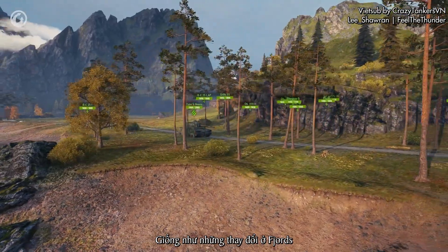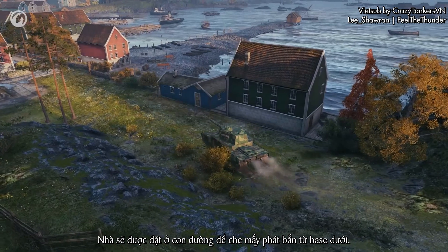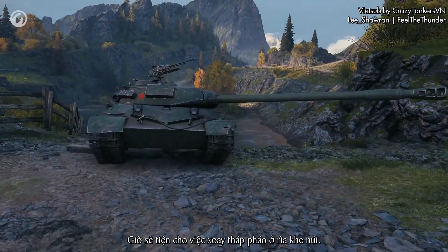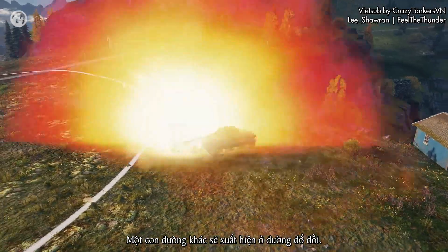Similar changes were made to Fjords to make battles for players at the northern base more successful. Houses were put in to cover the road from enemy fire from the lower base. It's now more convenient to play the turret at the edge of the ravine, and an alternate route to the base appeared on the hill descent.